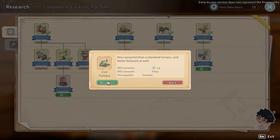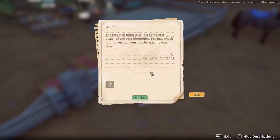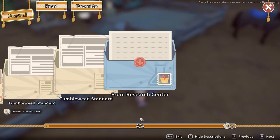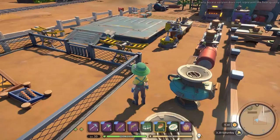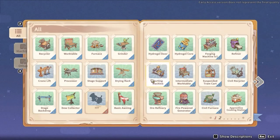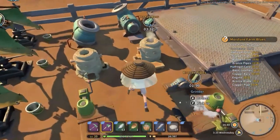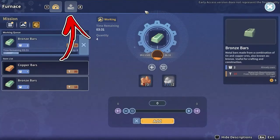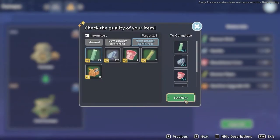After the research is done, you will receive a mail from the research center. Acquiring the item attached to it, you will learn the Civil Furnace Recipe. At this point, you have two solutions to obtain it. The first is to build a new one using the assembly station. But you also can interact with a standard furnace and access its upgrade menu in order to upgrade it to the Civil level.